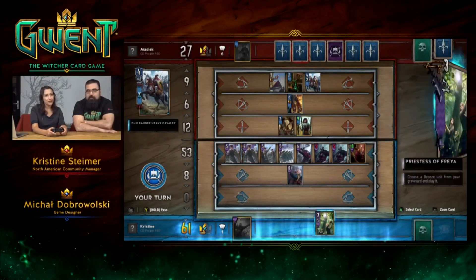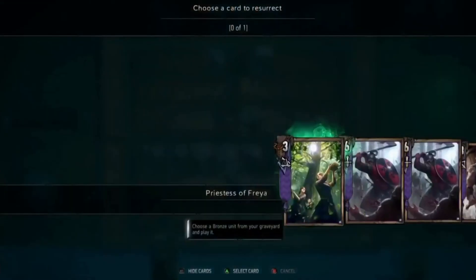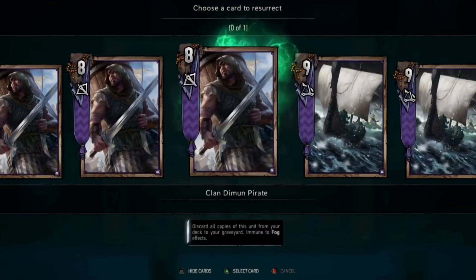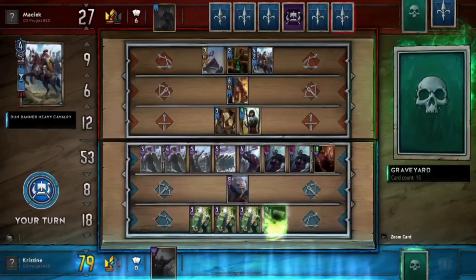Shall we chain our medics? Yes, let's start the chain. And another one. And another one. Now we need to choose wisely — the highest value. We'll get some longships up in here. And that's it. Now we sit back and pray to the Gwent gods.